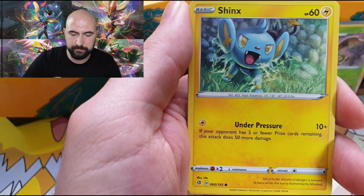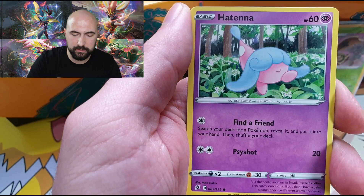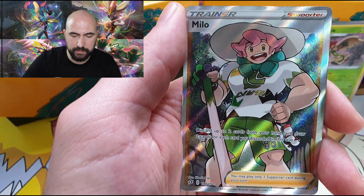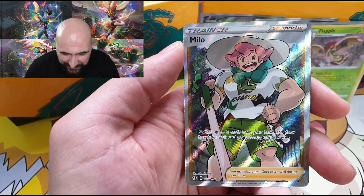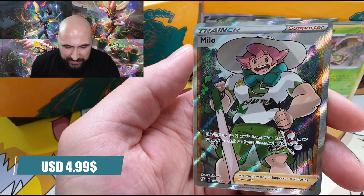Medicham, Morgrem, Shinx, Galarian Farfetch'd, Applin, Arrokuda, Athena reverse — and a Milo Full Art, guys! We pulled a Milo Full Art! Amazing!